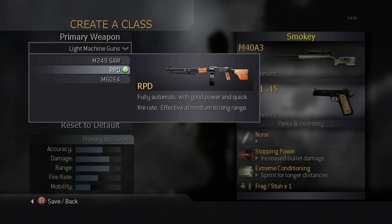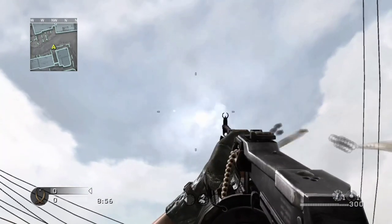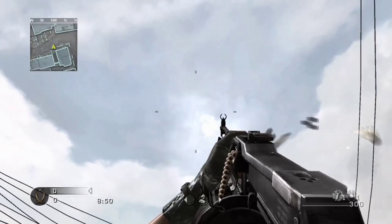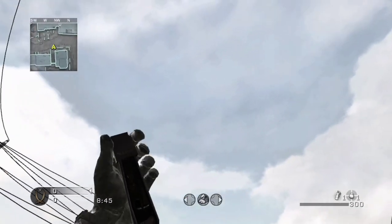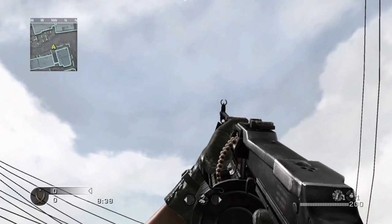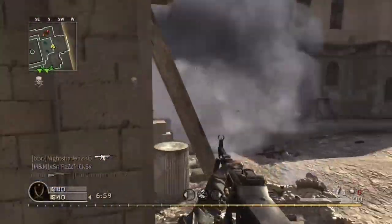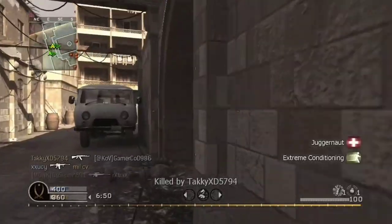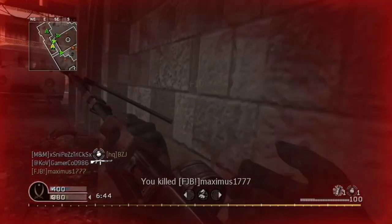The next available LMG is the RPD. As the name says, it is modeled after the real life RPD. In multiplayer, this weapon is unlocked when you unlock the Create a Class feature at rank 4. In old school mode, this weapon is available on 7 maps: Bog, Broadcast, Crash, Pipeline, Strike, Vacant, and Wetwork. The weapon is very powerful even without attachments — it deals 40 damage at all ranges with no drop off, killing in 3 shots. It has a medium fire rate of 700 rounds per minute, giving the RPD the fastest time to kill among all LMGs. The RPD has a capacity of 100 rounds, 200 in old school mode, and rather low recoil.